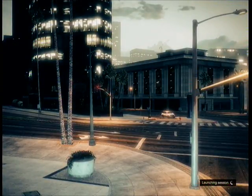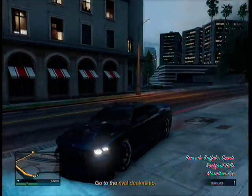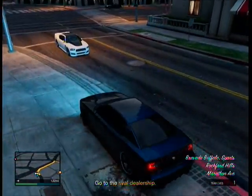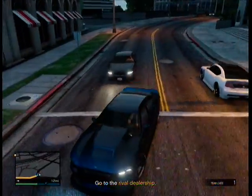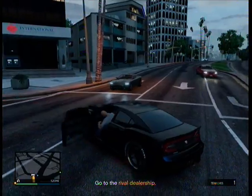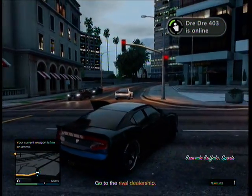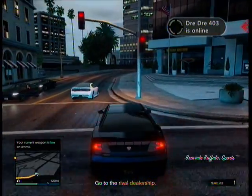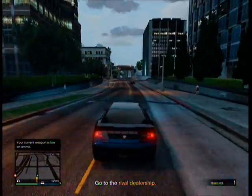Wait for that to launch the mission. What should happen is you should spawn in the car. I've already got Franklin's Buffalo as you can see because it spawned here. The car that my friend was in is now duplicated and it is in my possession.